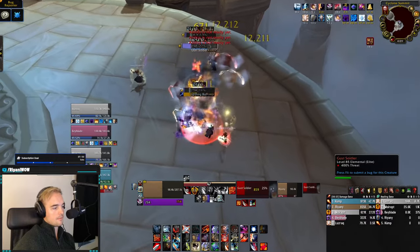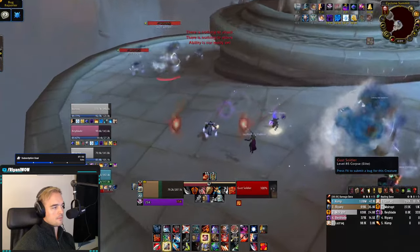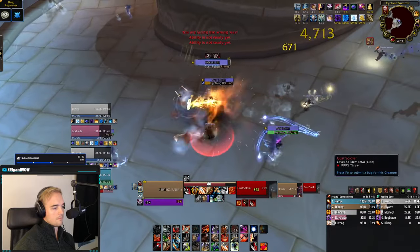Protocol Inferno is just like the previous iterations, triggered by channeling on a floating element just like in Wrath. All 5 in the group will have to do it, so just make sure it gets done before you start clearing the dungeon.